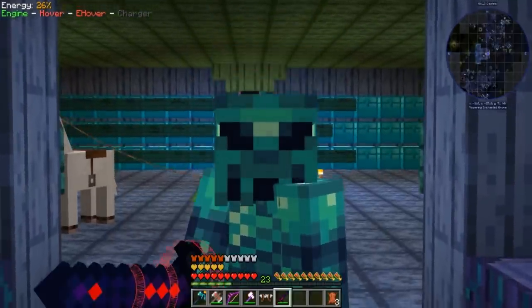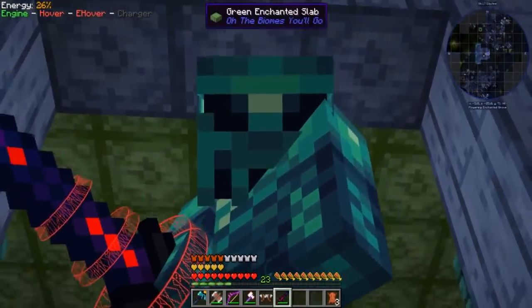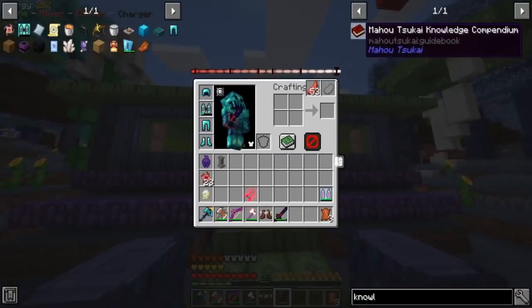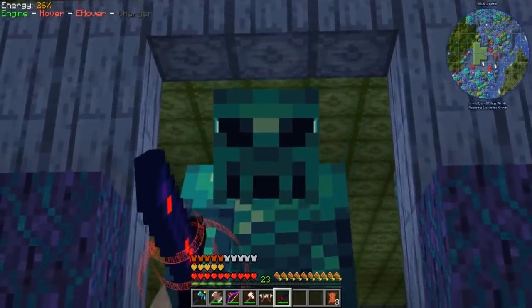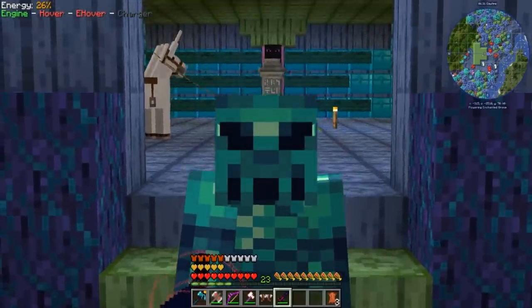I've been doing some research on this magical sword we achieved last episode. It turns out we're going to need to craft a very important book - the Mahusukai Knowledge Compendium. I'm sorry if I butchered that name, but that's what we need to craft. We're going to be attempting to do that today, but it's not going to be so easy, because this is Scramble Craft.